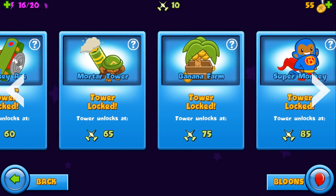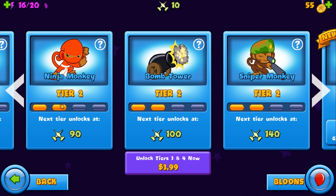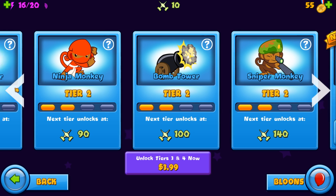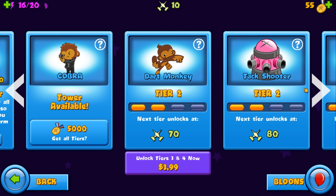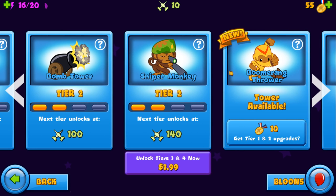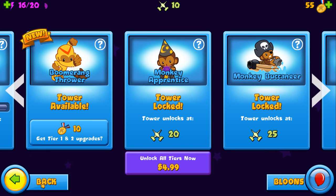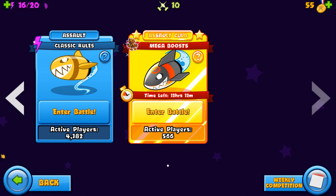The biggest thing a lot of players don't realize early on is that towers are limited to two upgrades on the left and two on the right — but there are third tier and fourth tier upgrades. Generally speaking, fourth tier upgrades are really good and you want to unlock those as fast as possible, especially for towers like the dart monkey, the ninja, the cannon, and the wizard. Those are your key towers. You can also get boomerang throwers and some other guys, but this is my introduction video — I'll go into more depth on specific ideas later.